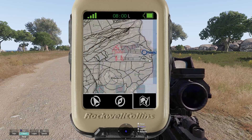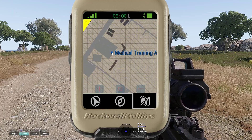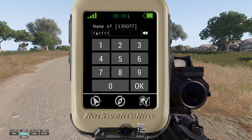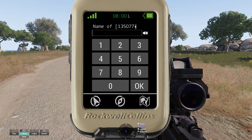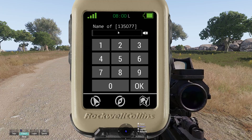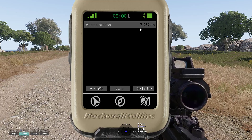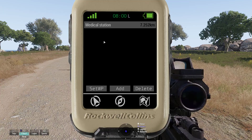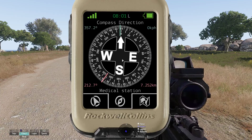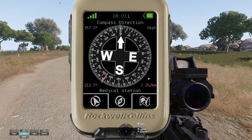If you double-click any location on the map — let's say here where the others should be — it will bring up a waypoint screen. It displays as a 6-digit grid, but in reality it's actually a 10-digit grid. You can name it whatever you want and hit OK to confirm. Then press 'set waypoint'. Now the GPS will guide me there — this is the bearing to the medical station from my current location, and this is the distance.